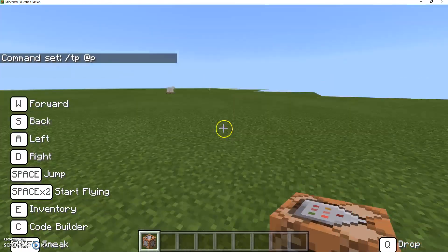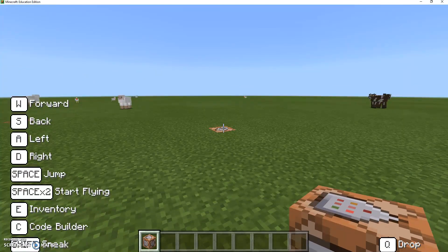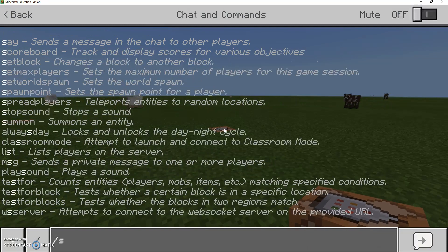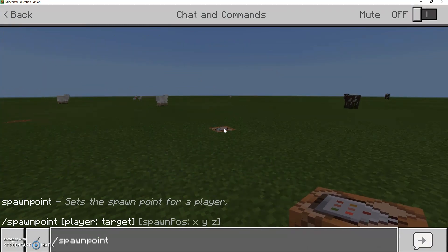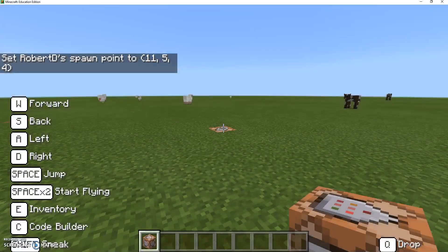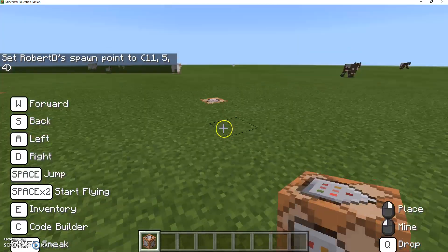I'll cruise over here a little bit — there's our command block. Now we're going to hit slash again and type in 'spawnpoint'. So this is going to give us the location. The spawn point is 11, 5, and 4. So we know the spawn point.